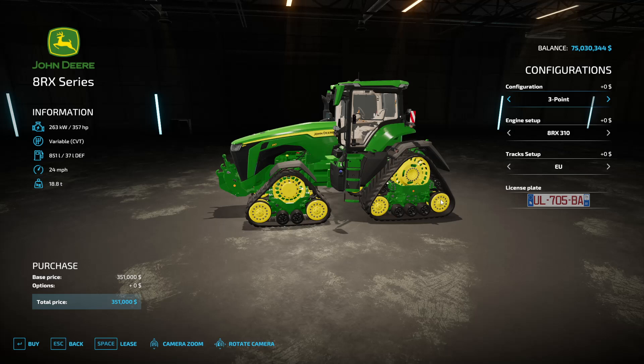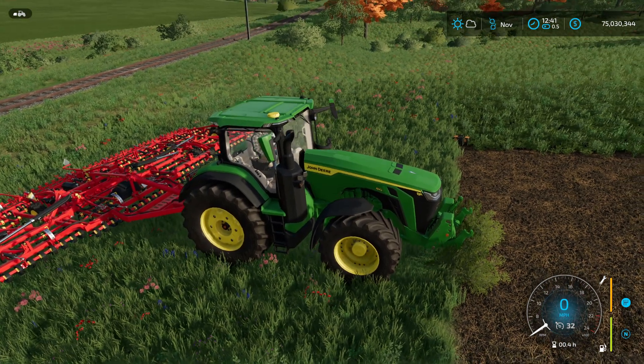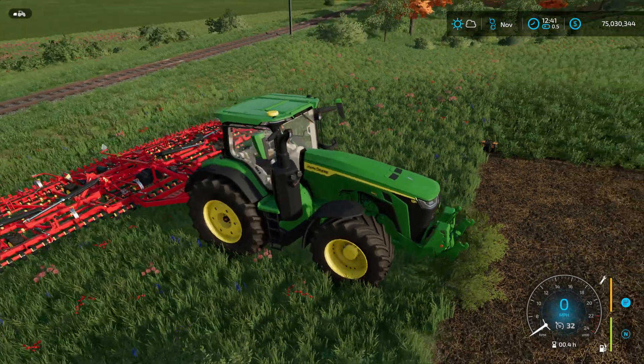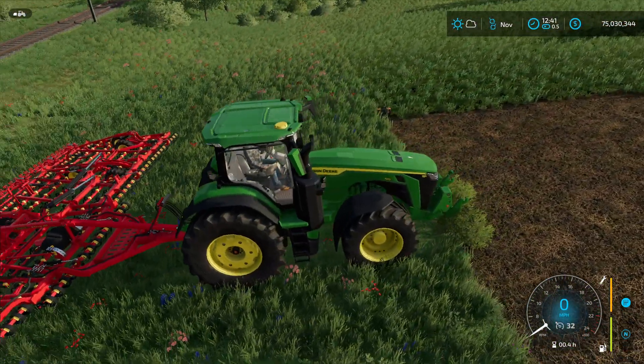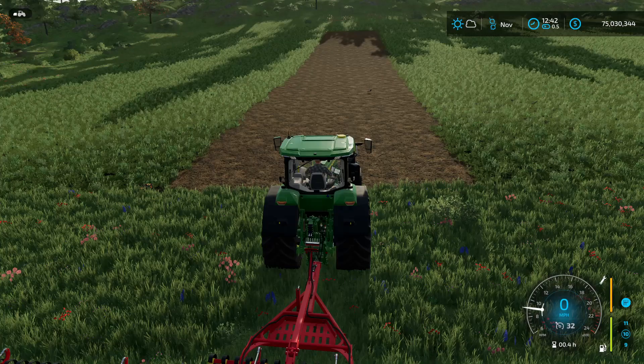The 8RT has tracks ranging from the front to the back, whereas the 8RX is kind of a hybrid. Each has its advantages and is marketed differently by John Deere, but they all have the same horsepower packages. The testing parameter is fairly simple: starting at the edge of the field, they have to pull this cultivator — rated for 500 horsepower, with the tractor at 450 horsepower — all the way to the other side. I'll stop and start them in exactly the same place and time how long it takes. I'm going to hit start on my stopwatch, set my cruise control, and away we go.